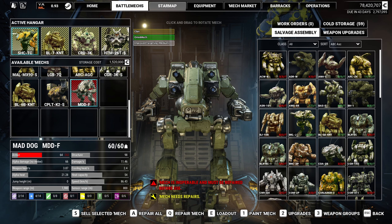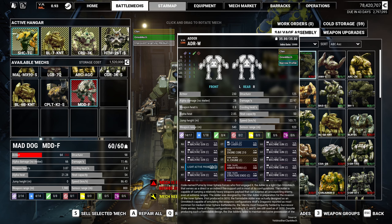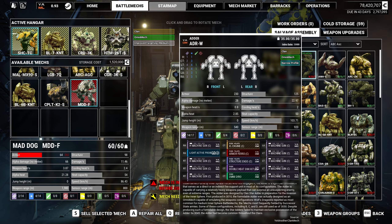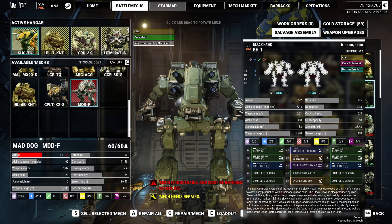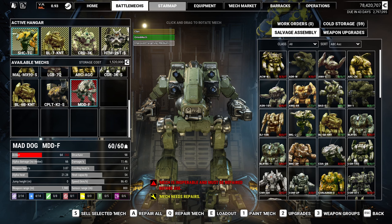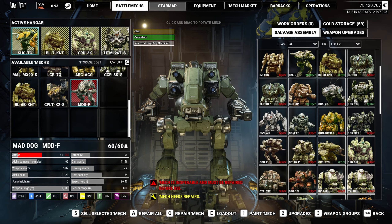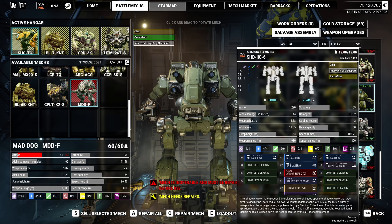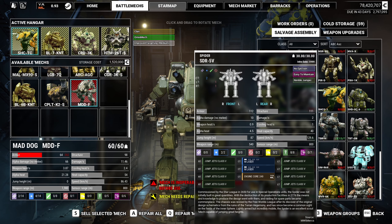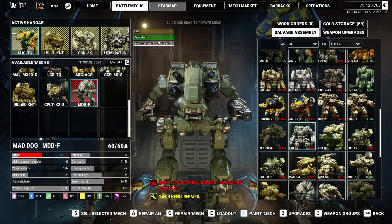We can also do the Mad Cat Mark II, which is a 90-tonner. We've also got the Kodiak II, the Dire Wolf, and the Ebon Jag ready. A bunch of Inner Sphere mechs too — things we had been holding onto parts for. Now that it converted them, we have multiple variants of different things. We have a Black Lantern with an AC8, which is a new one. The Arctic Wolf doesn't have enough parts yet, but we have the ability to build an Annihilator if we feel like punishing ourselves with its speed.